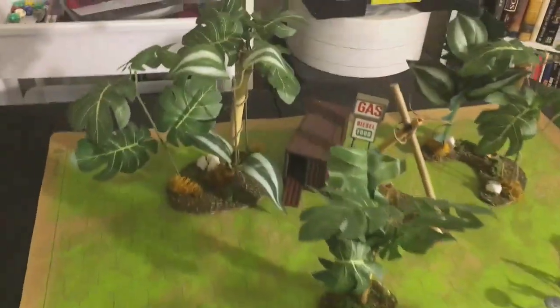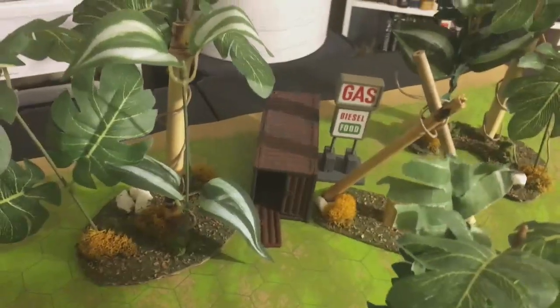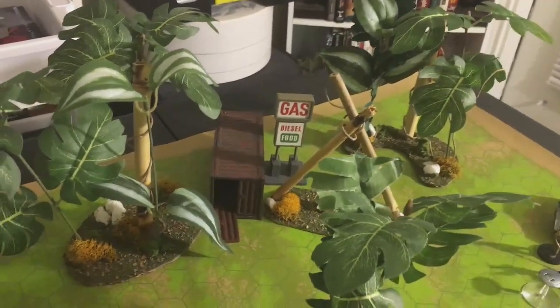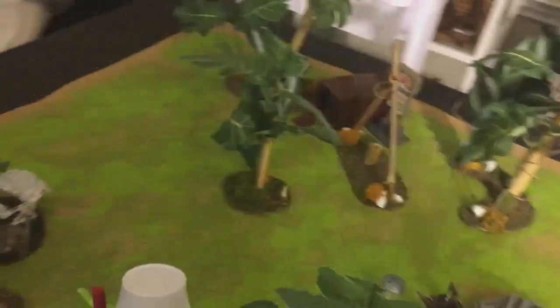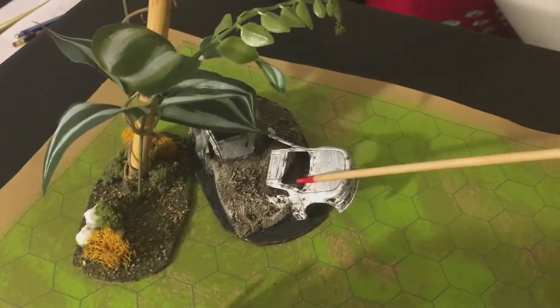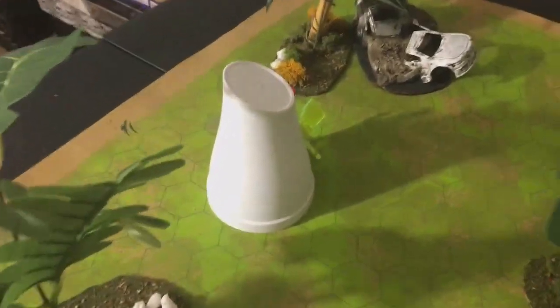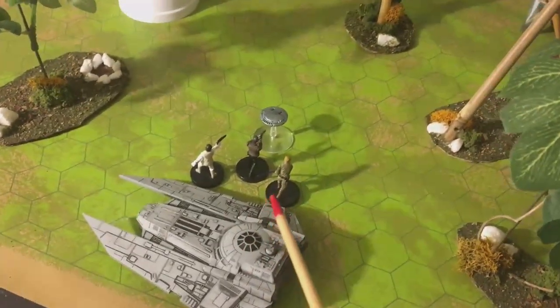In this case, just by using a simple gas station diesel food sign and this container, it kind of gives you an idea that something weird has happened — how'd that get here? You don't have to explain it, because in games like this where you have people trading and hauling cargo over the years, many different things are going to wind up on different planets, reflected by things left behind as artifacts. Here we see an old car from Earth.